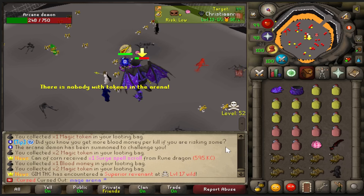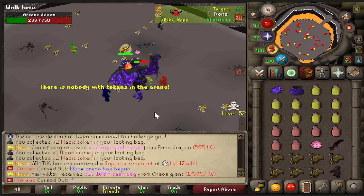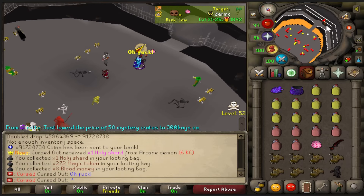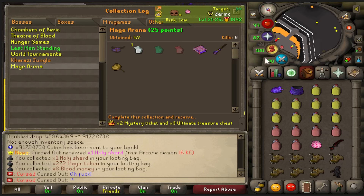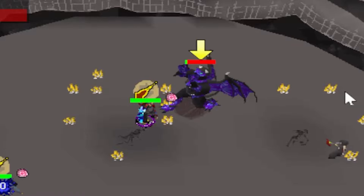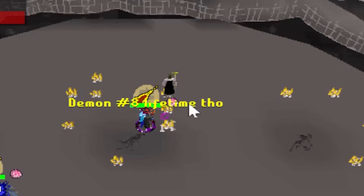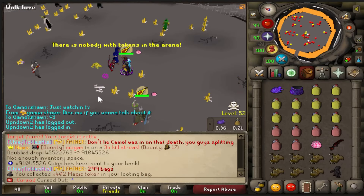Decided to do a little bit of Mage Arena. I got a superior arcane demon, which is pretty cool. This grind is a long one. These things are rare and hard to encounter. Holy Shard — first log slot at 6 KC, super lucky! Check it out: Mini Games, Mage Arena — four out of seven. The Mage Arena is only Mage Attacks and you can get superior bosses like arcane demons. Every one has a decent chance to drop a shard — whether it's holy, balanced, or unholy. We have another superior here — number four for nothing.